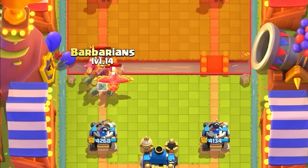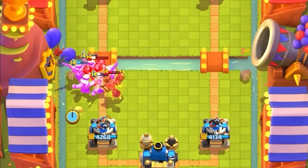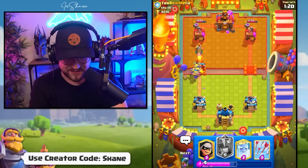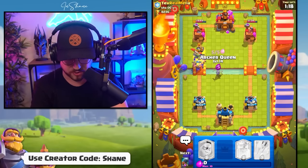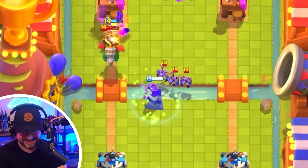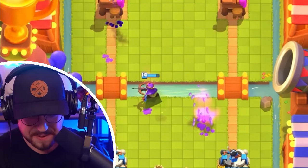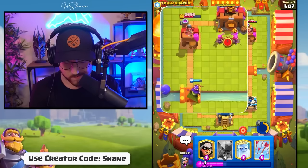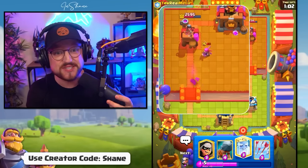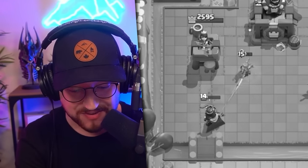And then we start on the Mega Knight with some Evolved Barbarians, and it'll destroy. Heal them up with the Heal Spirit, and this should deny all that tower damage — perfect defense. And now we finally have the Archer Queen. She's destroyed by one half of one evolution — she's a champion, come on.